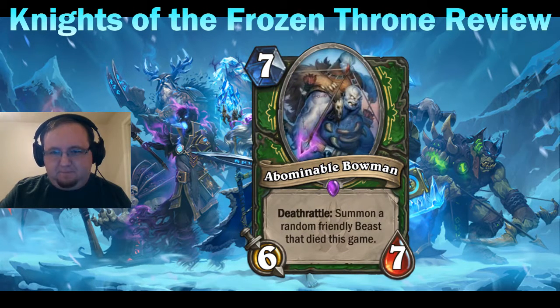Abominable Bowman — he's not made of snow, he isn't undead, he is abominable. A seven mana six-seven with a deathrattle: summon a random friendly beast that died this game. It's another slow effect, and Hunter and slow effects have never really gotten along.